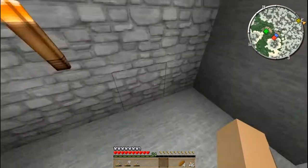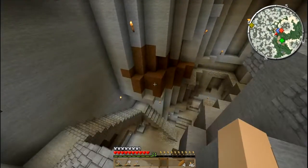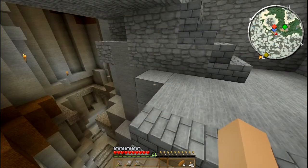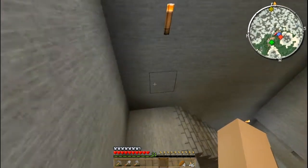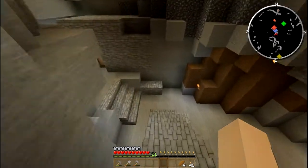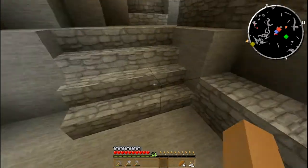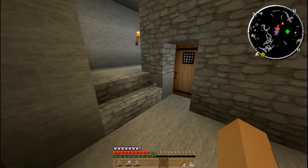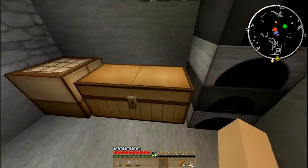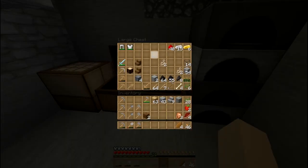You've seen this in the last episode — the new stairs. They're a little bit dangerous; if you run too fast you can actually fall down. I'll probably put a fence up over here. The other one is okay, I think, up against the wall. The old stairway was removed.